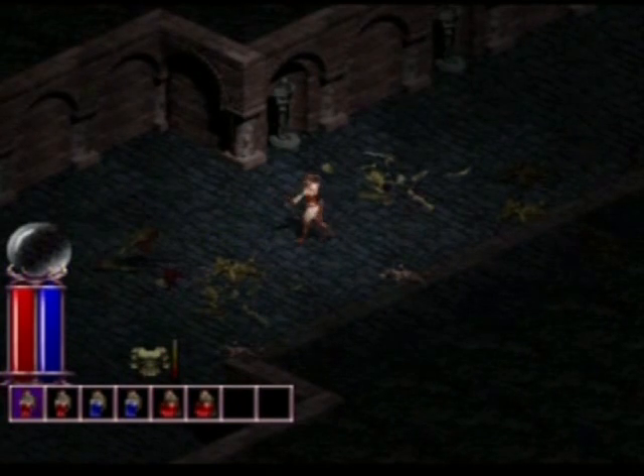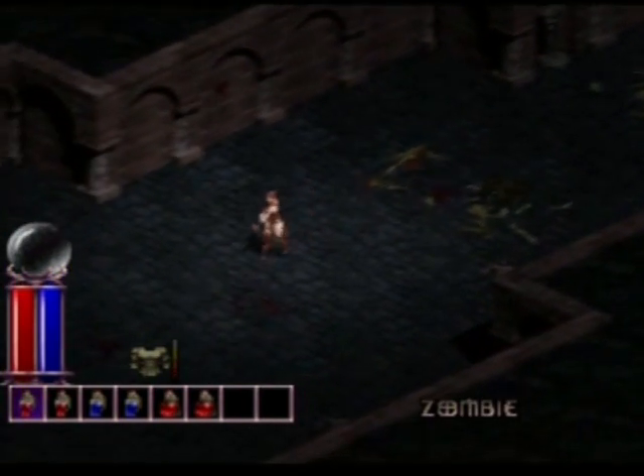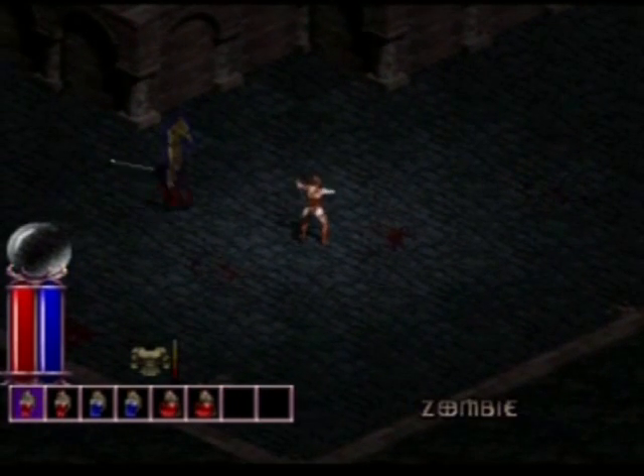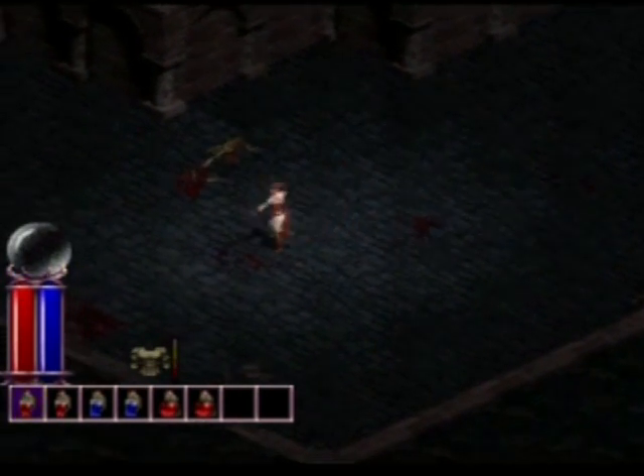I've got a couple more items in my Quick Item Bar, having collected them from fallen foes and treasure chests. There's also an icon above those which shows that the armor I'm wearing is about to wear out.